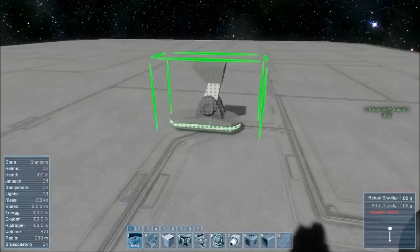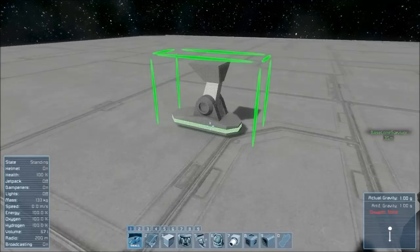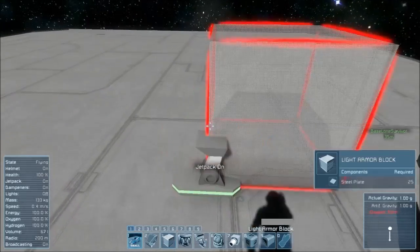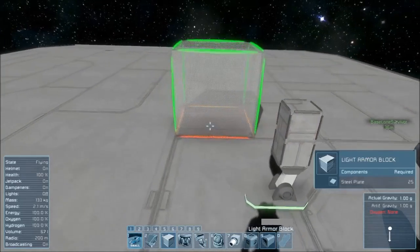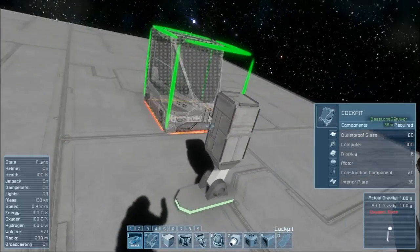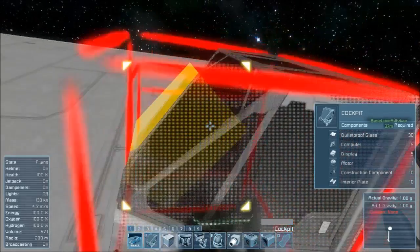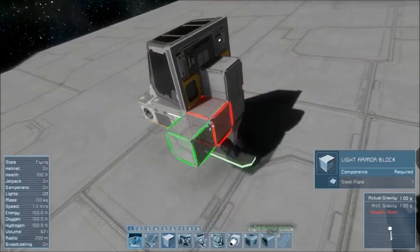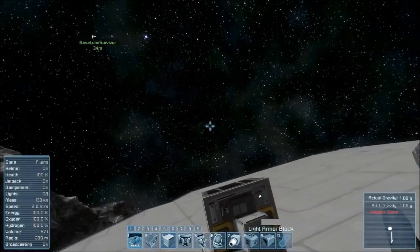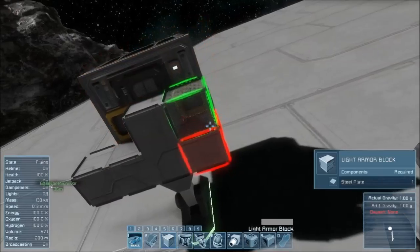First of all, we need to put down our small ship landing gear, and on top of that we'll be placing two light armor blocks. We'll then grab a cockpit and place that one just there, like that. And we'll continue to grab some more armor blocks, like so.